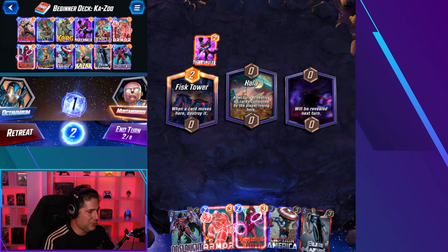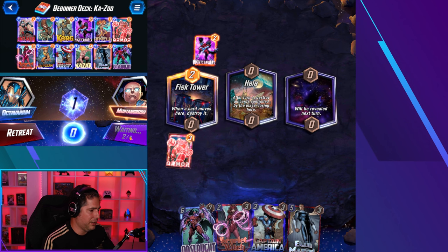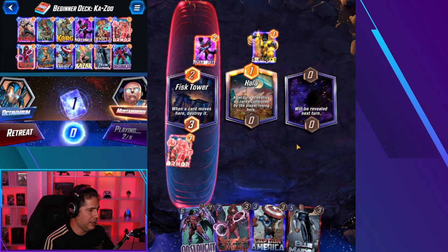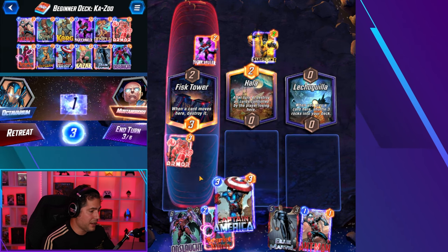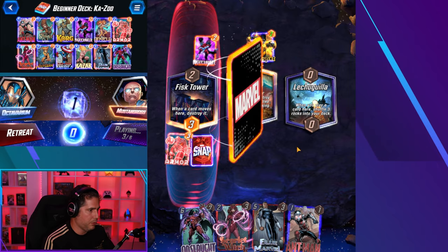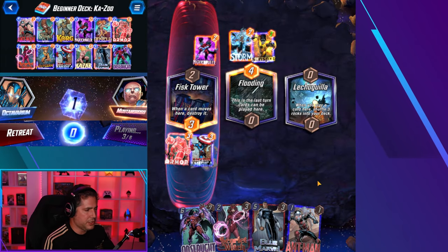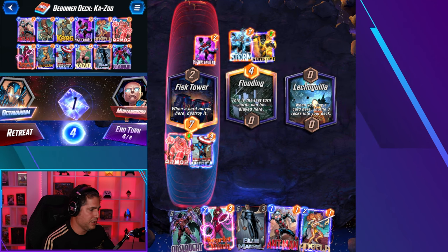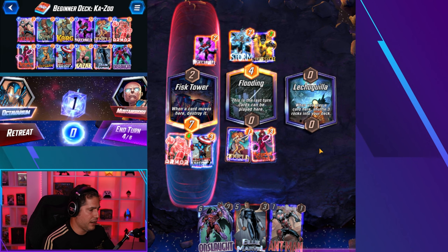Playing a beginner deck into late pool three is a bit challenging — these guys have fully fledged collections and I'm playing starter cards, but I like a challenge. There's no way Fist Tower actually benefits us, so I'm willing to play into it — I don't think he has a move deck. He plays into Hola here with Sunspot; we're not going to contest Hola because Sunspot can be problematic in that lane, but I am willing to play Captain America in with the Armor here.